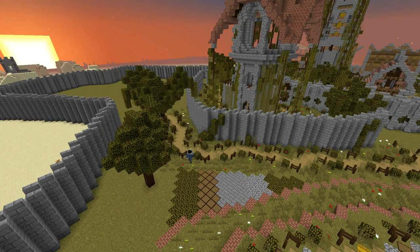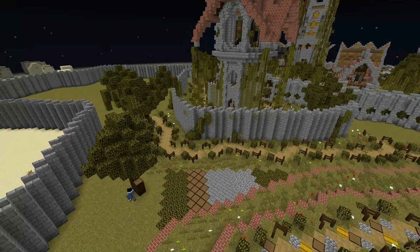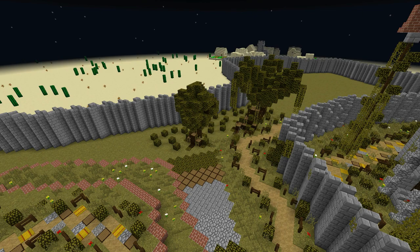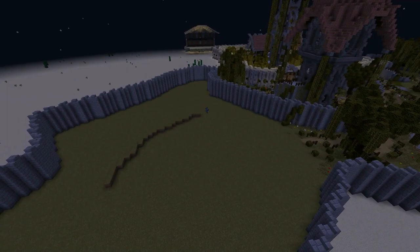There we go. Put a bit more relief in, make it look nice and wild. That's what I like. Put a little bit of detail on these trees, make it stand out a bit more. And then what I'll do is surround it with leaf block and bone meal again. I like to have this kind of rural look around all the tree area. That looks good, I like that.